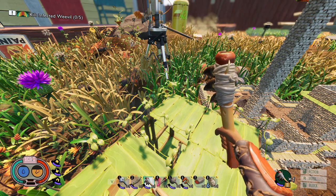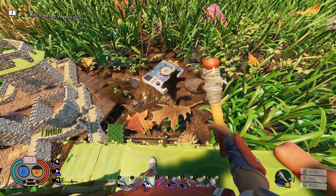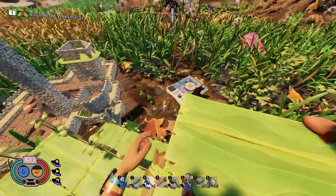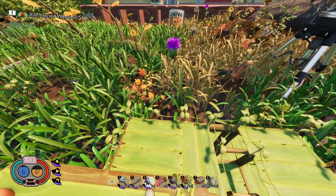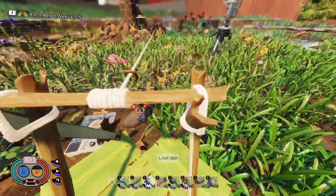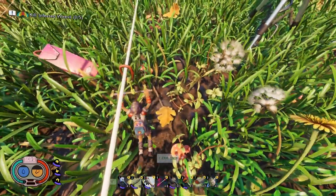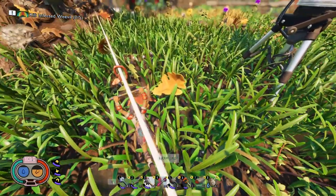Before we wrap the video up, a couple other tips: if possible, build yourself some tall lookout towers like we have on top of our main house in our survival world. It makes it easy to spot crow feathers around you, especially if you build near the mysterious machine. Also, if you make zip lines that cross the paths where the crow can fly, you'll often find crow feathers in the middle of the yard that you would otherwise miss because they're buried inside the tall grass.